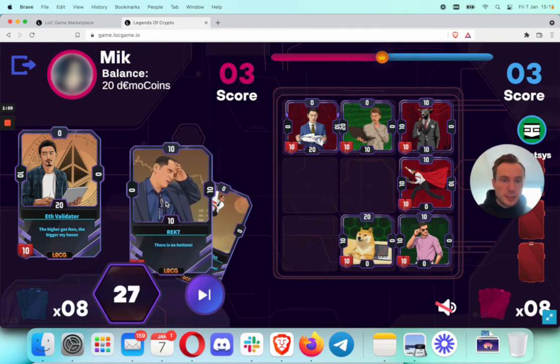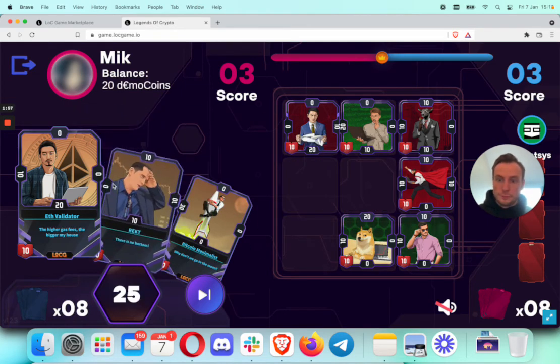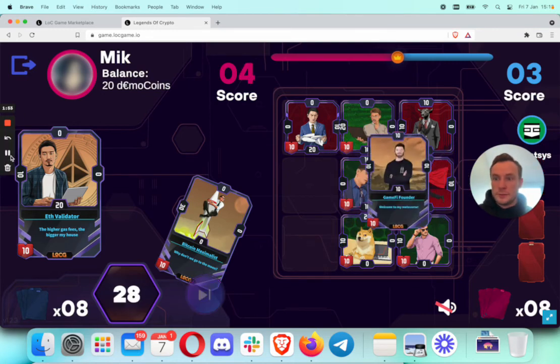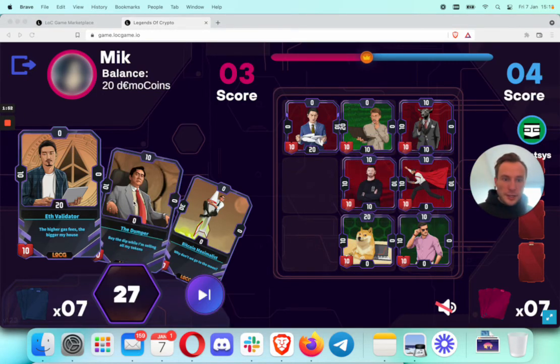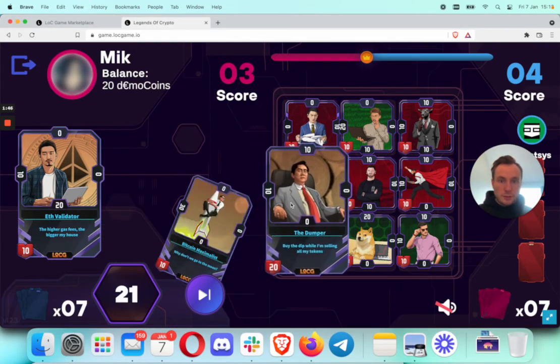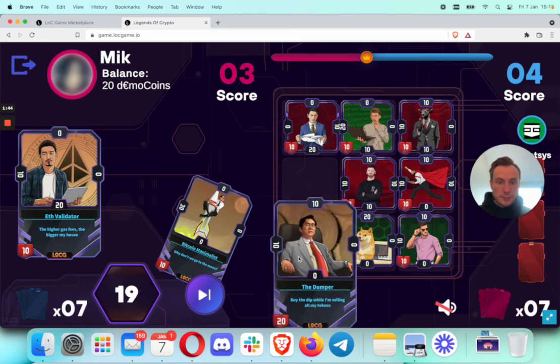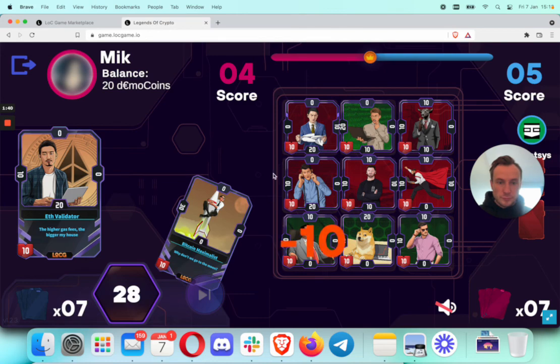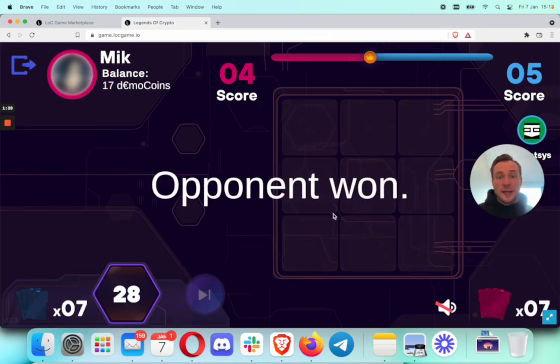Alright, what can we do? The AI just attacked me with the Illuvium founder card, and let me go ahead and play it with the dumper. AI attacked me again, and the AI won.